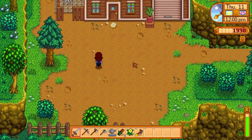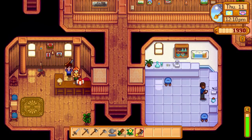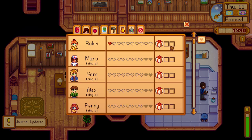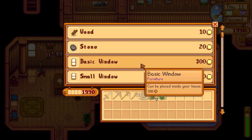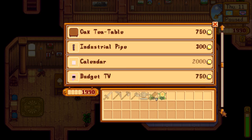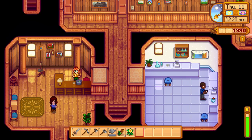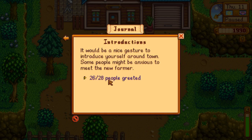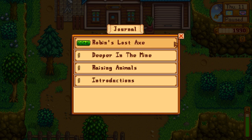Alright, Robin — are you home? Please tell me you're home. Yes, she is! Does it actually count as a gift? No, it doesn't. Let's see what she has — if she has anything interesting. Right now I kind of want to save my money. We still need to build a coop; we need to reach level 40 in the mine.